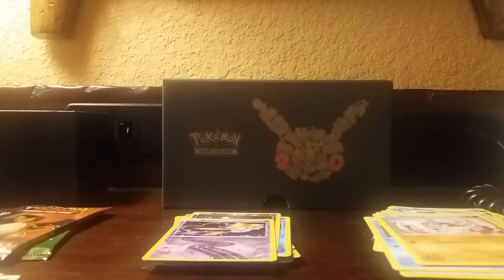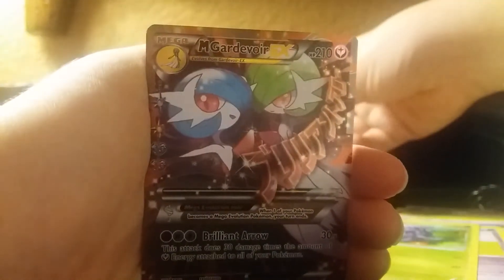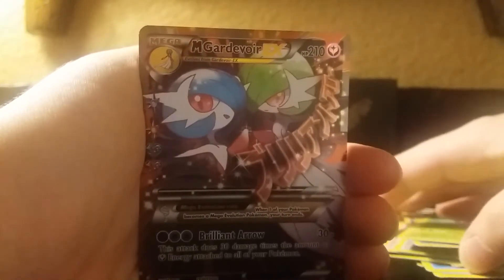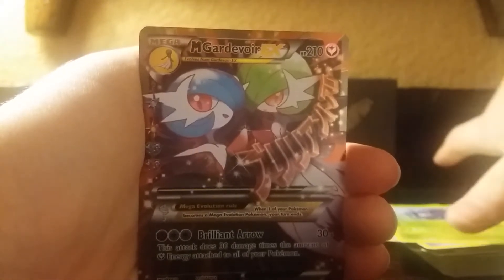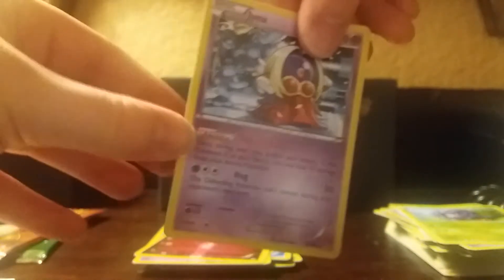I'm sure we can get them by the end of the year, whether we have to trade — probably not eBay, that's a bad idea — but I'm sure we'll be able to get them at some point. Got the Imukani pack: first one was a Fletchling, Red Card, Gastly, Meowth, Slowpoke, Tangela, Reverse Clefairy, and a Mega Gardevoir EX. I think there's only one Mega Gardevoir in this set though. Got another one of those and then a Jynx regular rare.